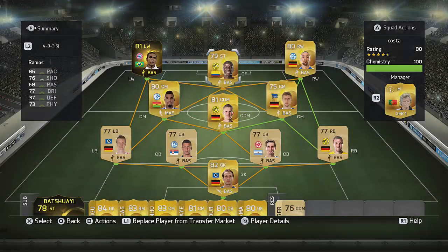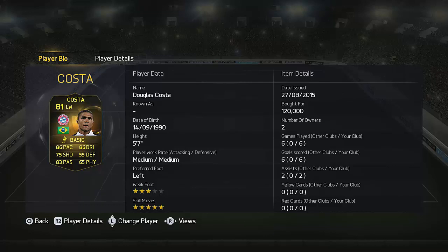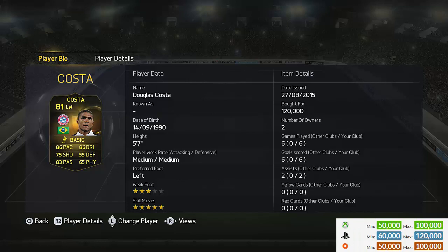Hey, what's up guys? Scamfif here and welcome to this inform Douglas Costa review. The first thing you notice about this card is a position change — originally in FIFA his card is central, but this card is on the left. The popular Brazilian has only just recently moved to Bayern Munich and he's already got himself an inform, which is awesome. He probably should have had an inform last week too, so that's something to mention.